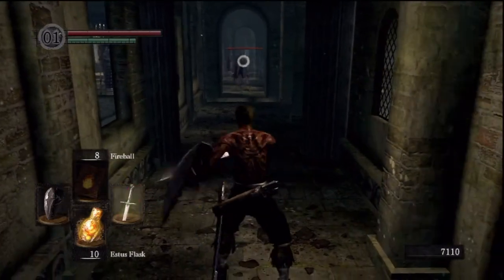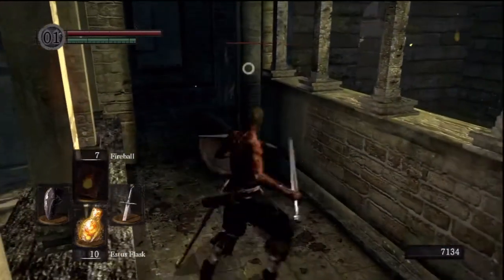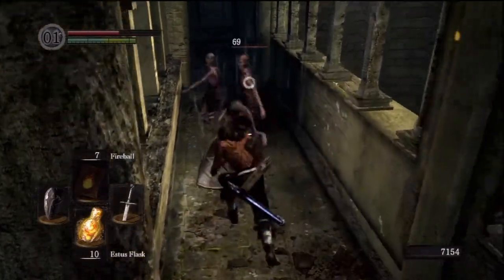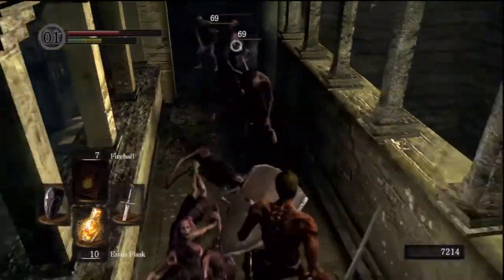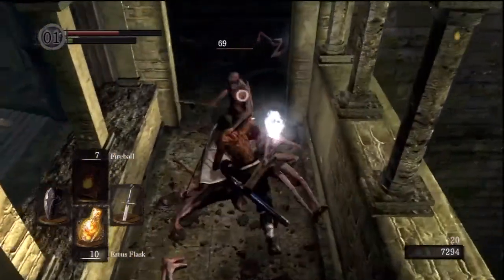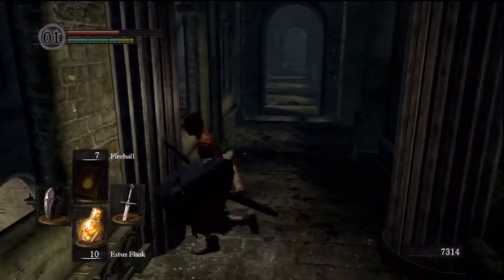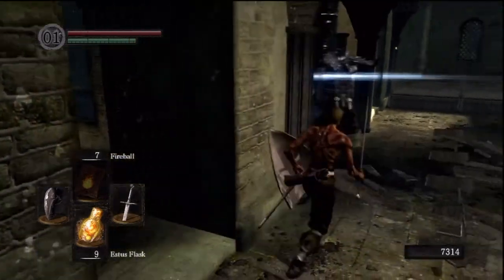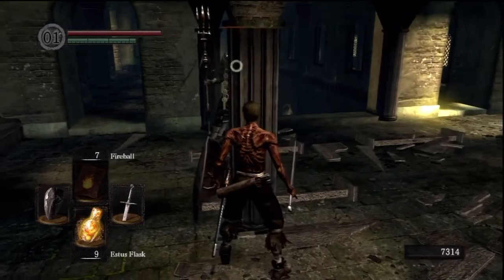I usually tell the locations of deaths too. A lot of the deaths I take are just mistakes — just not paying attention. If you have this weapon, you really want to use the R2 here because you can usually get two guys at once. I think what happened with the last death is — I should have kept that in, actually, because it's quite funny. I ran the full length of the area trying to escape three Balder Knights as well as the Channeler.